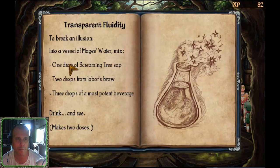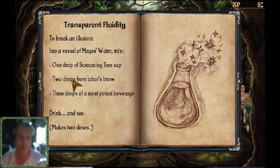To break an illusion into a vessel of Mage's Water, mix: one drop of Screaming Tree Sap — check. Two drops from Labour's Brow — check. Three drops of Most Potent Beverage — check. Drink and see, mix two doses.